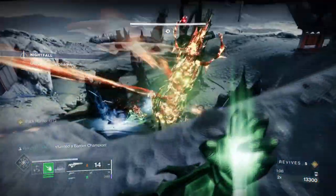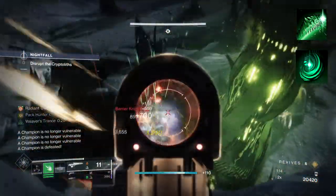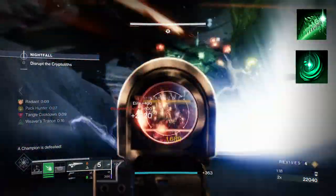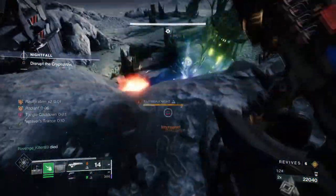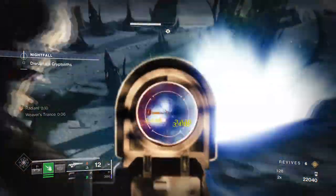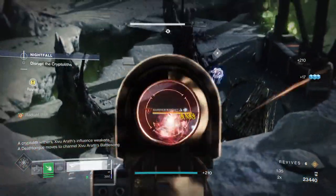Starting with Aspects, we have Weaver's Call, where casting a Rift will produce free Threadlings and deploy any Threadlings on you. You'll then want Mind Spun Invocation to enhance your grenades. Mind Spun Invocation is where the build will excel the best, as this combined with a Solar Incandescent weapon of your choosing means that you can combine the two to trigger a Solar Suspend effect. From here, expanding on your weapon's damage and improving your Strand's effect will also help with making the build feel more comfortable.